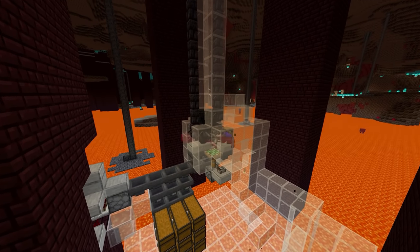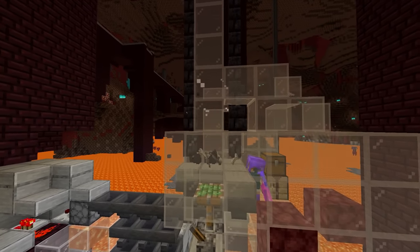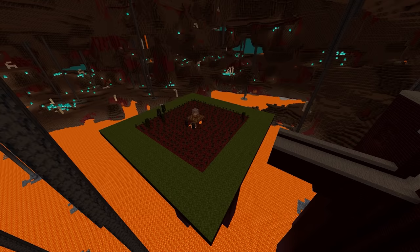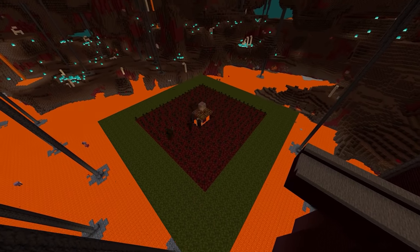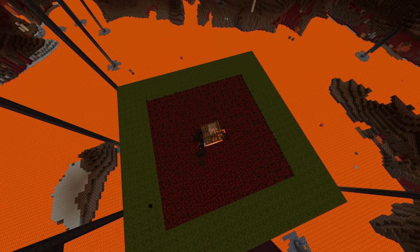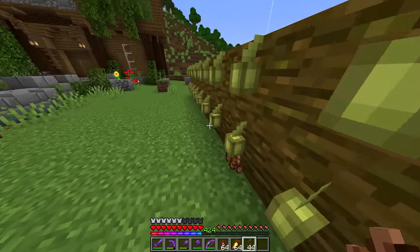So before we start, let's just get one thing straight. Let's eliminate the process of you using a beacon. You can't instant mine blocks like stone without a Haste 2 beacon and Efficiency 5 on your pickaxe. So just to get this out of the way first, this requires you to be in the late, late game of Minecraft. Otherwise, it's going to be very difficult for you to accomplish.